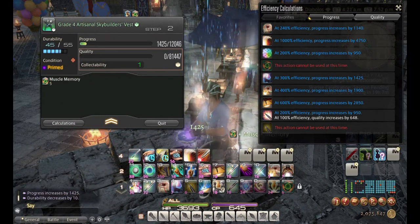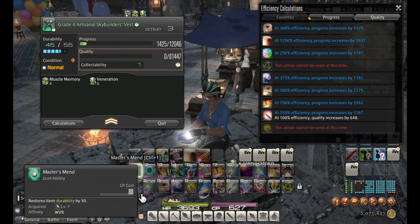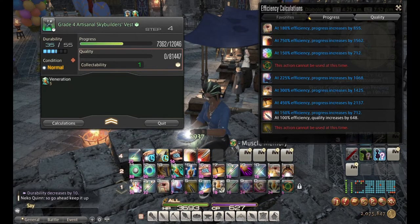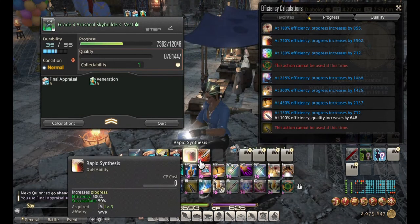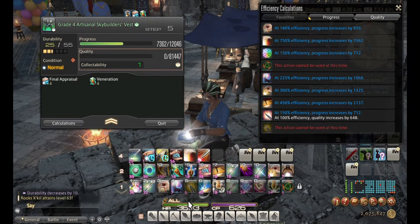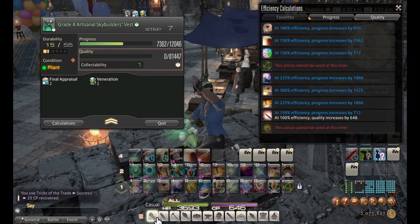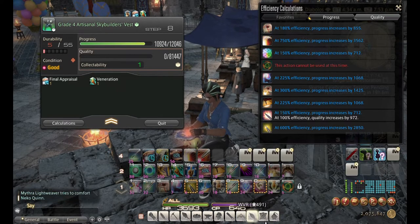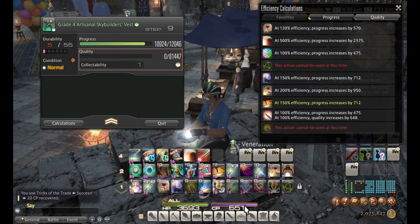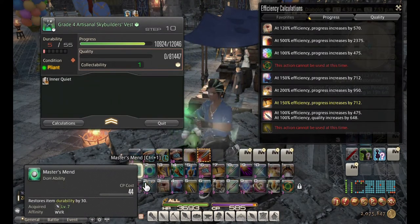Starting off with Muscle Memory — if the next condition is Malleable I'd use Rapid Synthesis, but it's not, so I'll use Veneration then Rapid Synthesis. That's pretty good progress and I still have Veneration up, so I'll use Final Appraisal and then another Rapid Synthesis. I got a Good condition so I'll take Tricks of the Trade, then another Rapid Synthesis — got a Good again. Ideally I'd use Intensive Synthesis but I only have five durability, so let's hop into the quality phase.